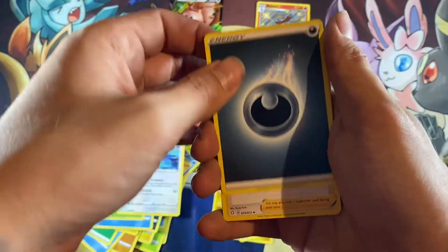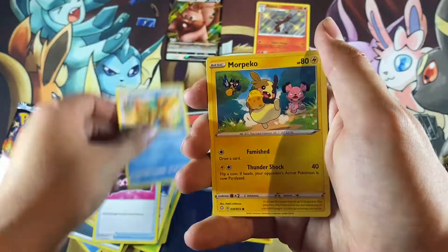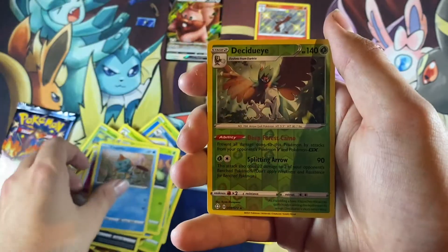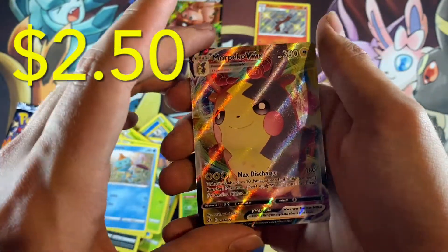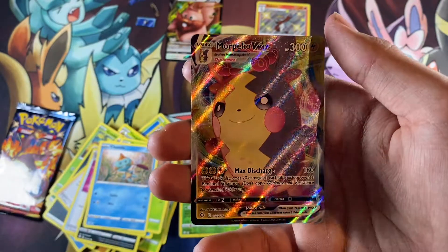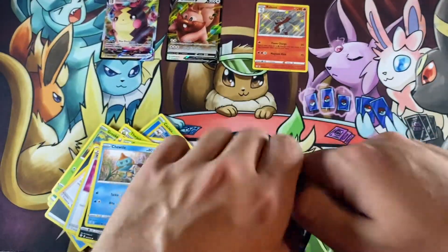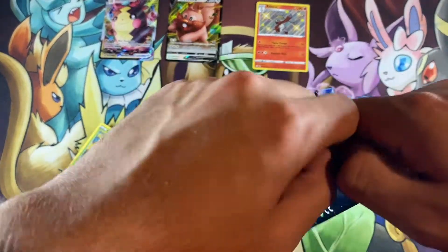Dark-type energy, Gym Trainer, Team Yell Towel, Floatzel. Another Morpeko — I think I get Morpeko in every pack. Coughing, Gossifleur, Cacnea, Toodle, reverse holo Decidueye. That's it? Oh, we got the Morpeko VMAX! Oh, check that out — that is awesome! Oh my gosh, look at those colors. Another VMAX — we got two VMAXs in these past two videos. Not too shabby.